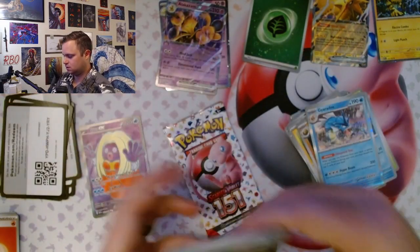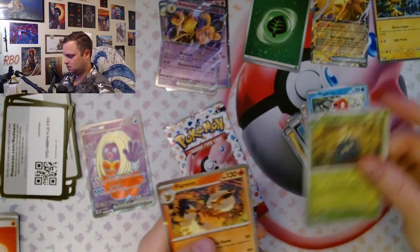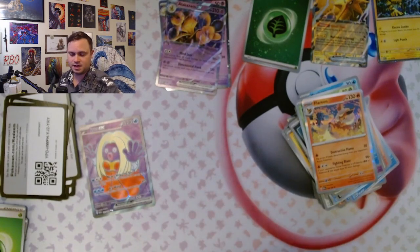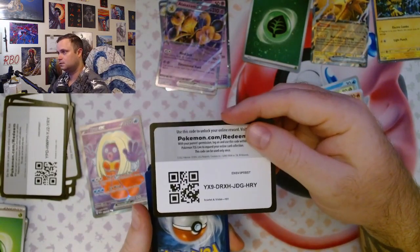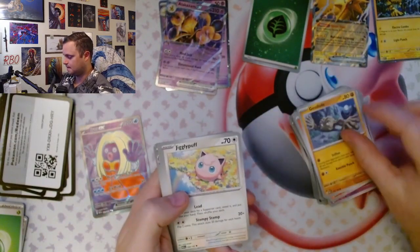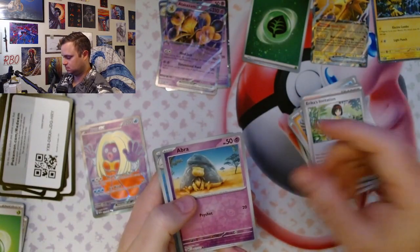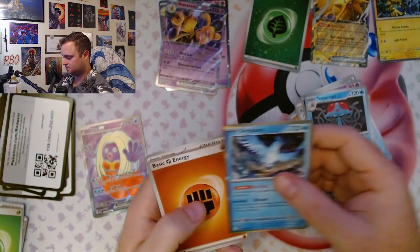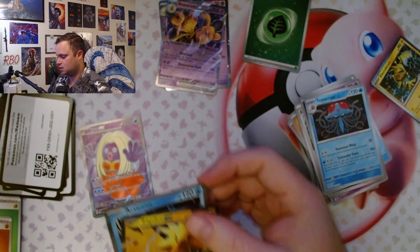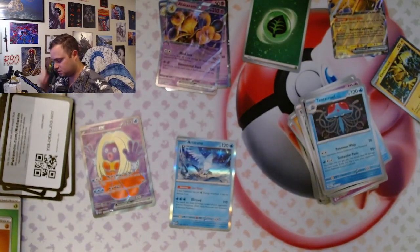Every time, every time. Last pack — nothing. Gyarados might be the only new card I got out of this whole eight packs. Articuno, Zapdos — there you go. So you got Articuno, Zapdos, and then obviously Moltres. Cool sets.